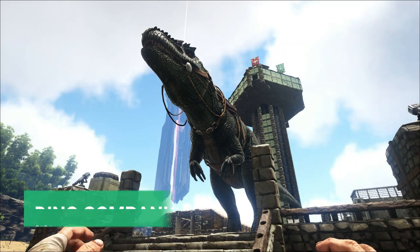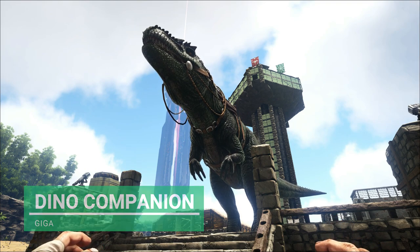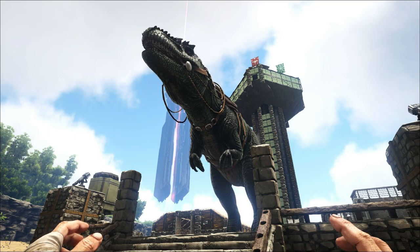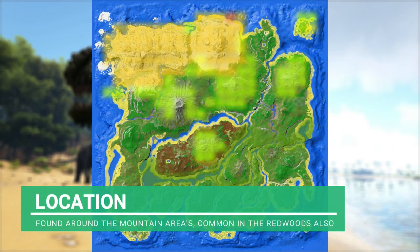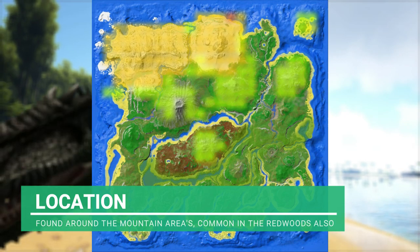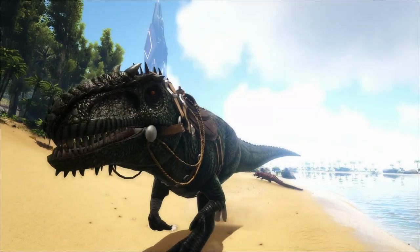For no reason whatsoever, I'm going to be taking the Giger with me today — I just hadn't used him in a while, so I thought I'd get him out and stretch his ginormous legs. Now of course, the location of the Sabertooth is mostly around the mountain areas, but there is a little spot in the Redwoods if you want to go a bit closer to home. Personally, I'm going to take the mountains.